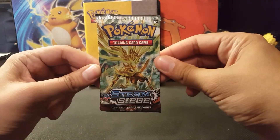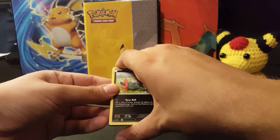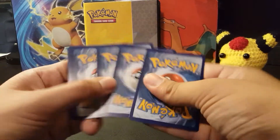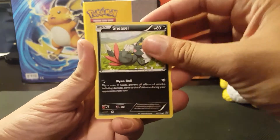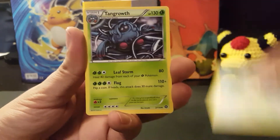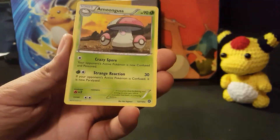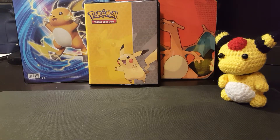Now here we have Steam Siege with another Break tribute on the artwork. This is a set that I can definitely use something good from, as I'm still working on collecting it. Sneasel, Yanma, Aipom, Clauncher, Fletchling, Skiploom, Hawlucha, Tangrowth. Oh, look at that — a Break card! Yanmega Break. And the final card is a non-holo Amoonguss. Very intriguing start so far — nothing to have me jumping around just yet.